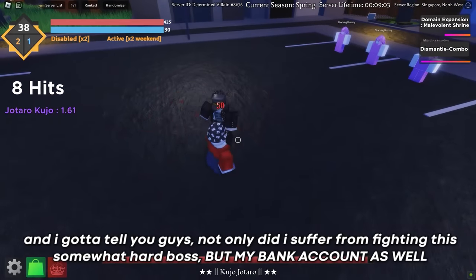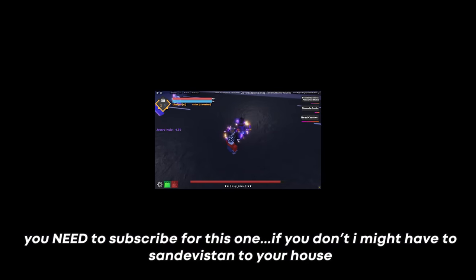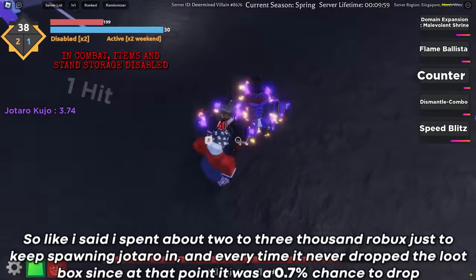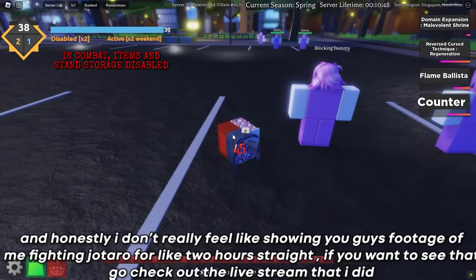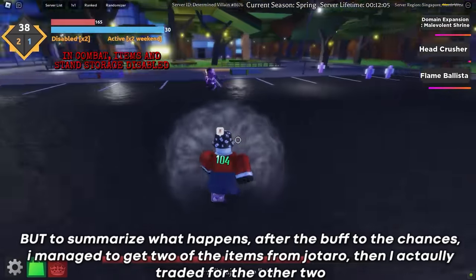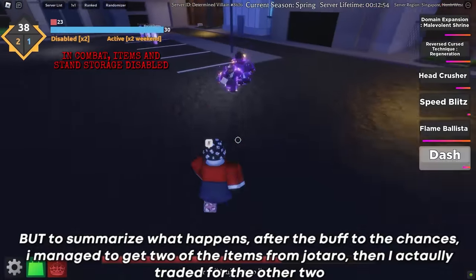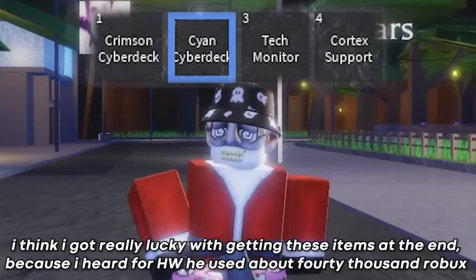I decided to spend a couple thousand Robux just spawning Jotaro in. Not only did I suffer from fighting this somewhat hard boss, but my bank account suffered too. I spent about two to three thousand Robux just to keep spawning Jotaro, and every time it never dropped the loot box since it was a 0.7% chance. To summarize: after the buff to the chances, I managed to get two of the items from Jotaro, then traded for the other two. I heard someone used about 40,000 Robux total.